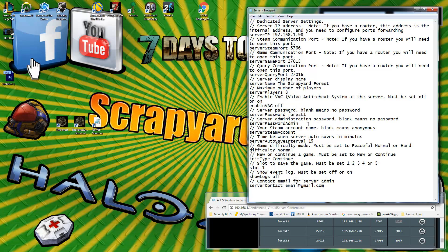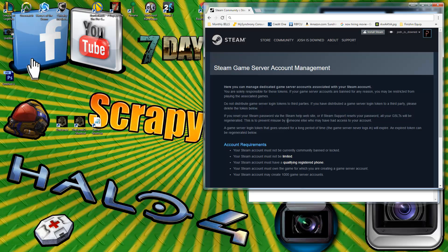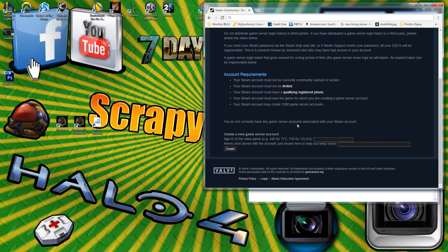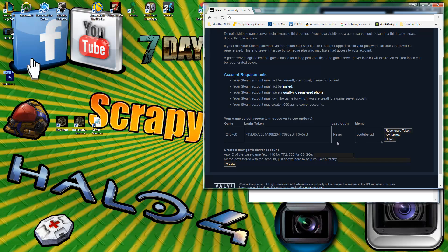Enter an administrator password, which unlocks a couple of server commands. Next you need to enter a Steam game server token. I've provided a link in the description to the web page you need. Your Steam account must not be limited and must not have been banned — you can only have a thousand tokens at a time. Enter The Forest's App ID, which is 242760, add a description, and click Create. If you're successfully logged in, it generates a token automatically.